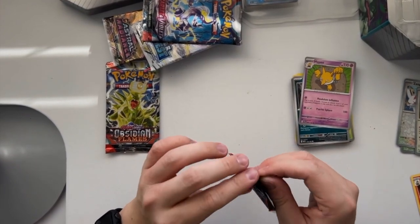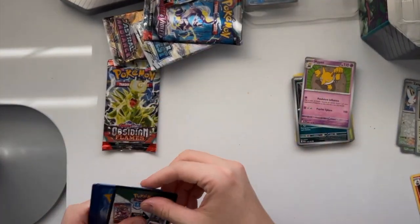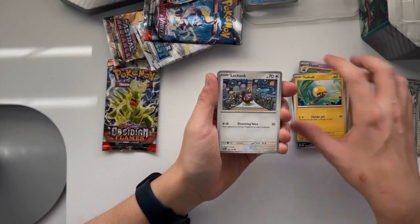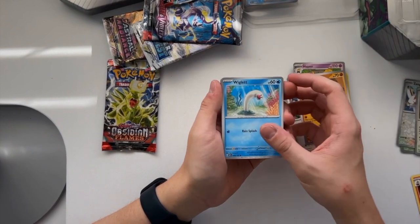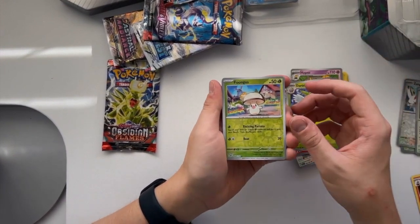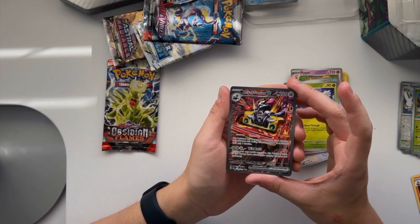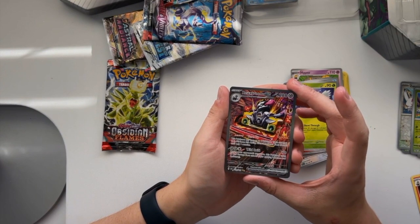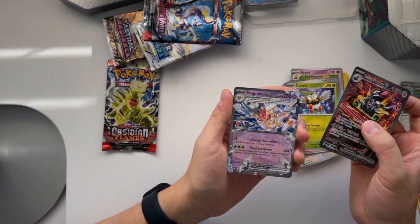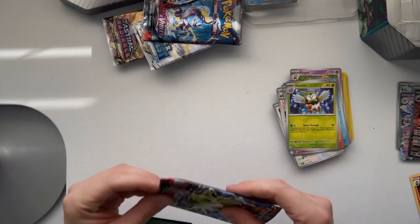Now Obsidian Flames is the newest set. We're going to start this off with a Basic Metal Energy, a Tadbulb, a Lechonk, a Barboach, a Wingull, a Lilligant, a Darmanitan, a Dartrix, a Furfrou Reverse. And we got a Vivarium EX — I would say this is an Ultra Rare card, it is a two-star card, which is really nice. And we got a Vespiquen EX, which is a Holo Rare, or an Ultra Rare as well — really nice for our pack today.